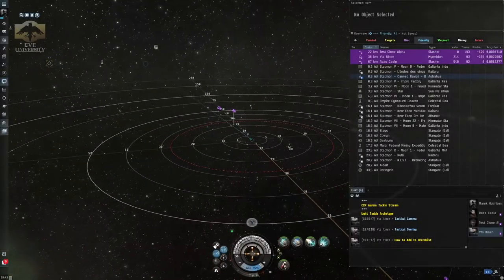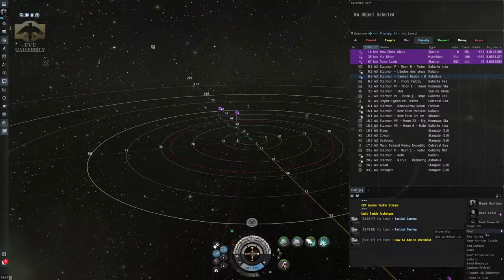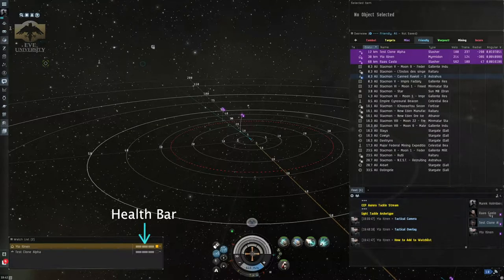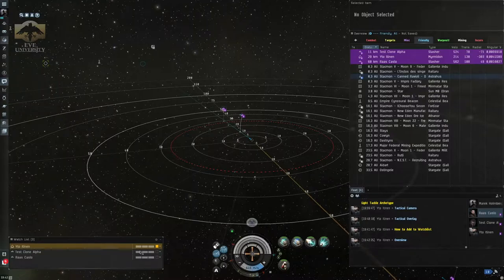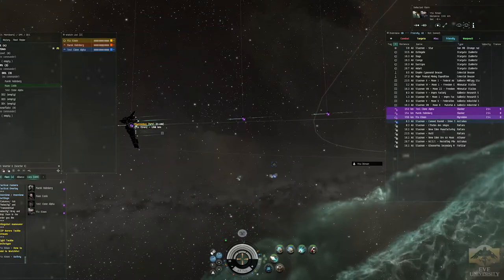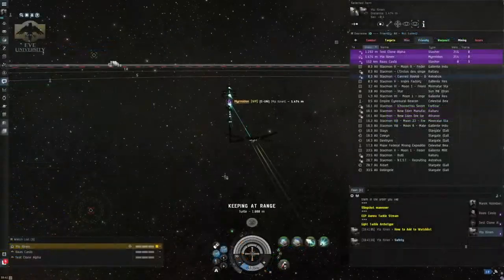We are starting with the default EVE Uni overview and we are going to be on the Friendly tab so that we can see our fleet mates on the same screen. It also helps to add your fleet mates to your watchlist so that you can see their health bar — if they are taking damage, they will show up as flashing red. On your fleet chat you will see links that teach you how to do that, so I am going to add all three of my fleet mates to my watchlist. We are also going to have our safety set to green so that we do not have problems with Concord, since our corporation has Friendly Fire on and we can shoot each other during this exercise with no repercussions.